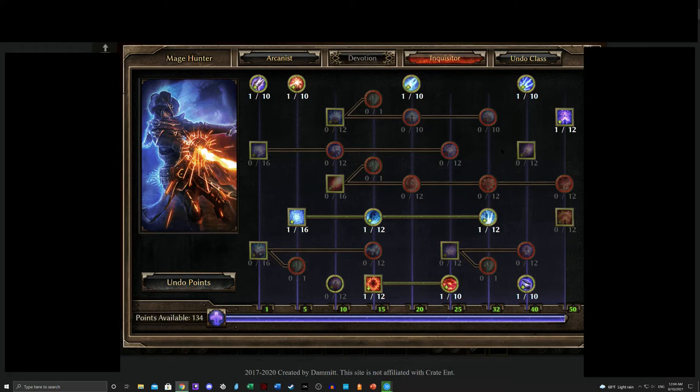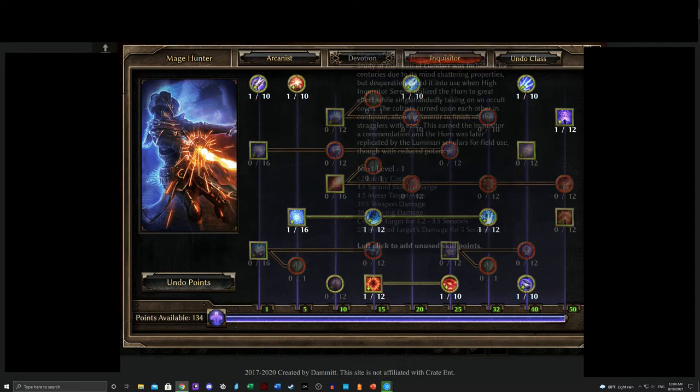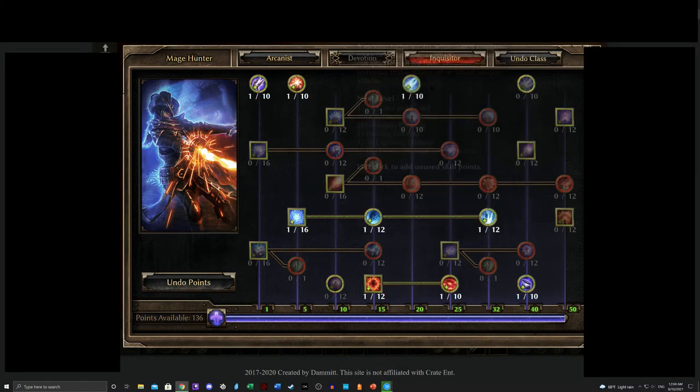If you play with other people, this is an excellent approach — you'll have an answer to everything. Enemy resistant to pierce? Hit them with elemental damage. Facing Ethereals that resist elemental damage? You've got pierce damage. Any weakness you have, your allies can cover because you're enhancing their damage types. That's generally how I approach Aura of Conviction.